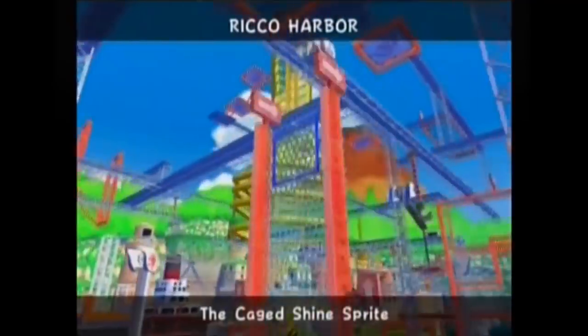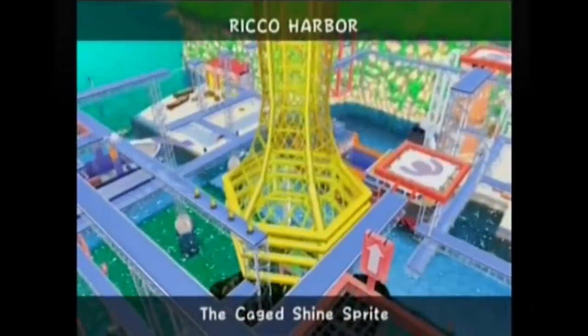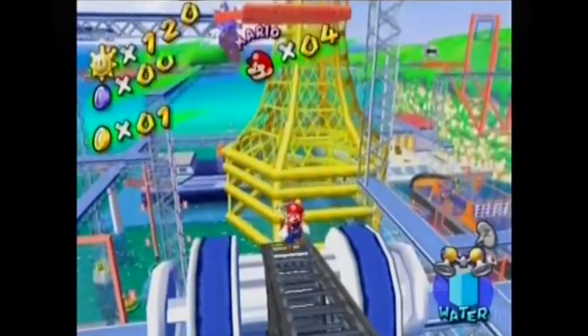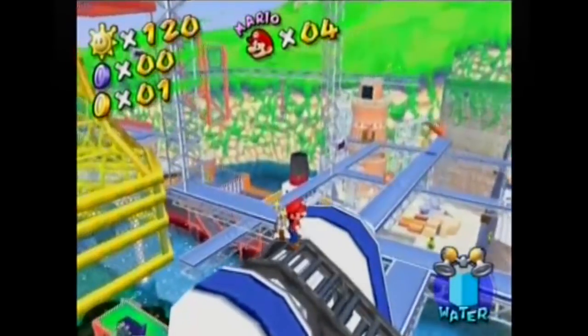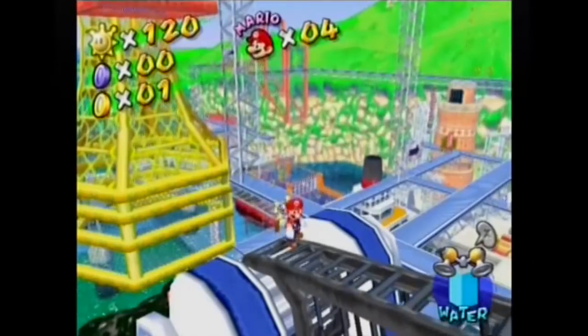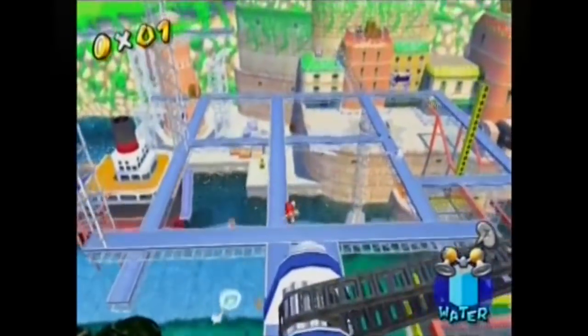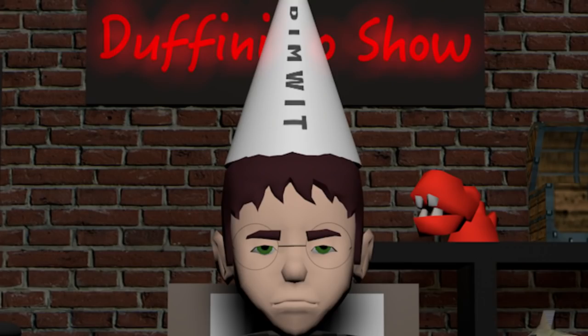Flick on the plasma screen. Rico Harbor has a giant cage shaped like a conical flask and Mario needs to climb to the top of the funny fishing apparatus in order to slip through the hole at the top. A shine sprite like this requires a level of cunning and a sharp familiarity with the Mario Sunshine jumping mechanics. So let's see what this doesn't look like — bring on the dimwit.